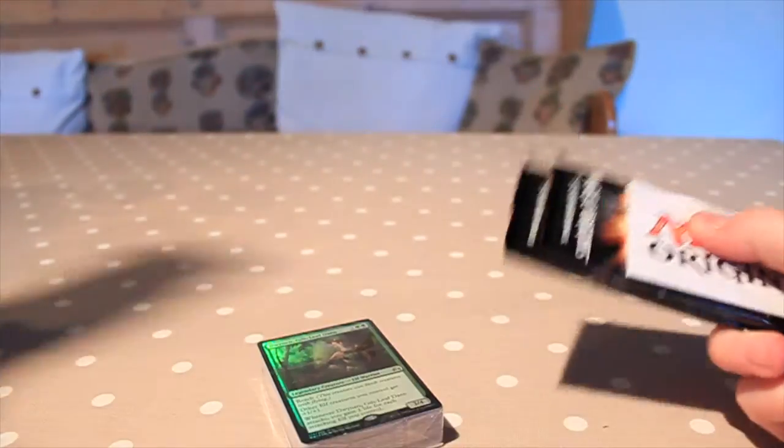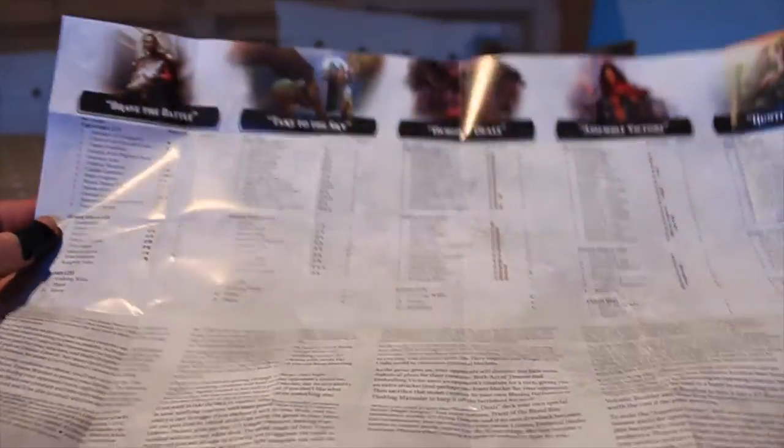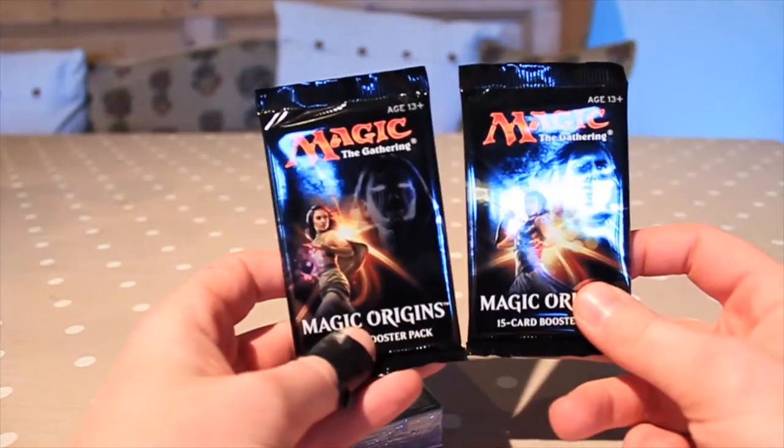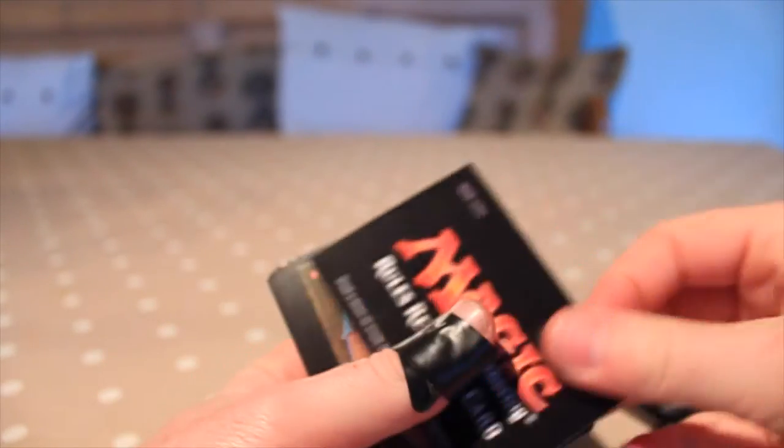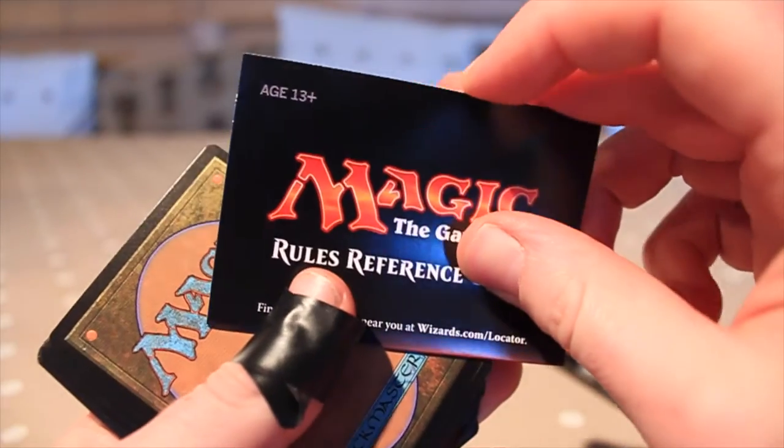So without further ado, I'm going to crack this open and see what's inside. You get your pre-constructed deck and then you get a bit of literature which has your deck list including the other ones that are available. You also get two Magic Origins booster packs, and you get a rules reference card which is fairly standard with these kind of things.